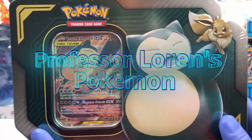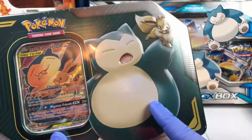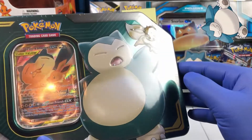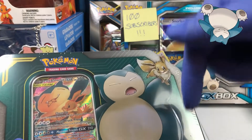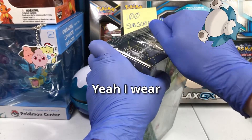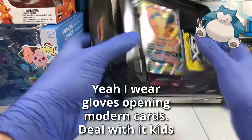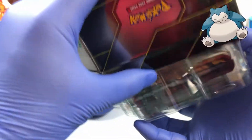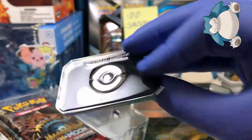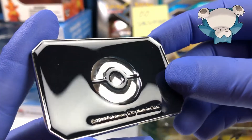We have the Eevee and Snorlax Tag Team GX tin with Snorlax and Eevee — it looks like he's about to eat the Eevee. While I'm opening this up, please hit the subscribe button and hit the like button if you like the video. Let's get this plastic off. Beautiful looking tin — this whole plastic nonsense. Oh my goodness, that is a behemoth marker made out of metal, which is really nice.